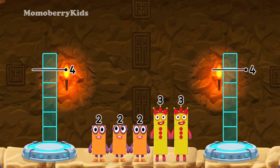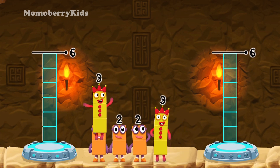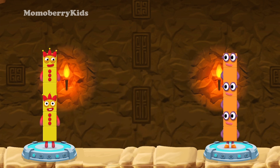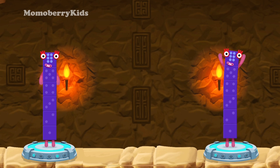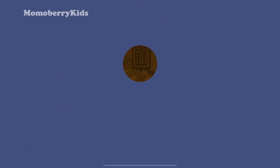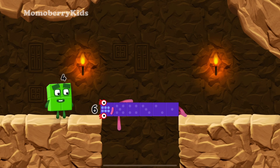Share the number blocks evenly to make two groups of six. Six, three, three, three, two, two — correct! Three plus three equals six. Two plus two plus two equals six. Six equals six. Well done!